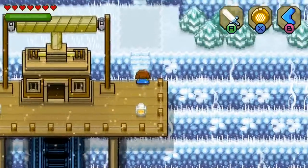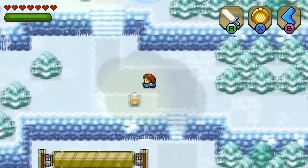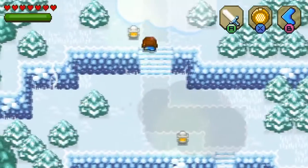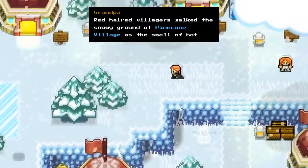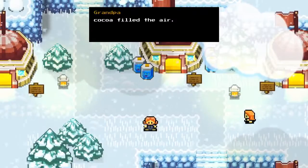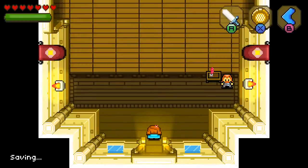Those kind of look like little people, but they are lights. So, we got frozen grass up here to hit. It looked like there was a little bit of a sliding effect there for a minute. 'Red-haired villagers walked the snowy ground of Pinecone Village as the smell of hot cocoa filled the air.' Sweet! Let's go talk to everybody. There is a little place up there — this looks like another thing I can do.